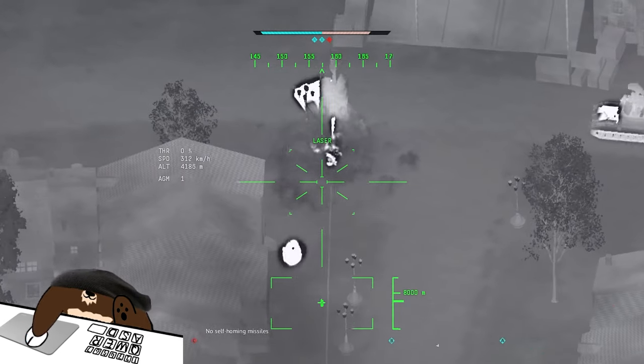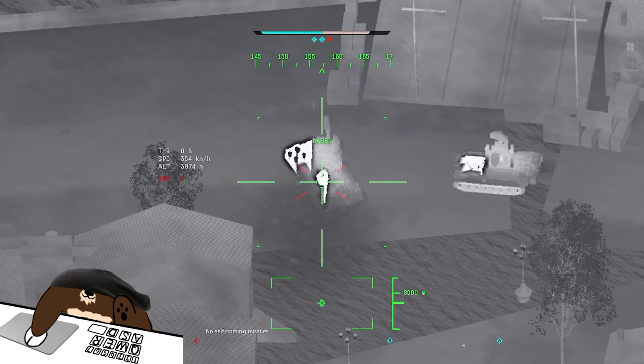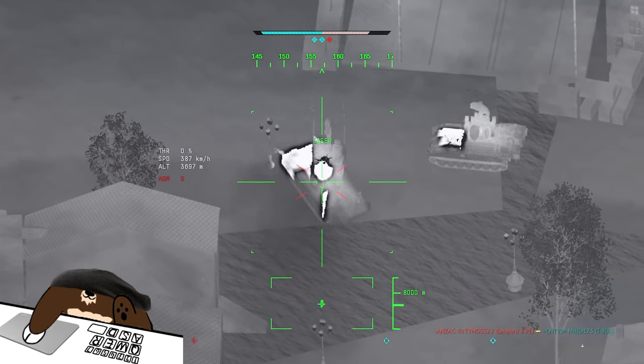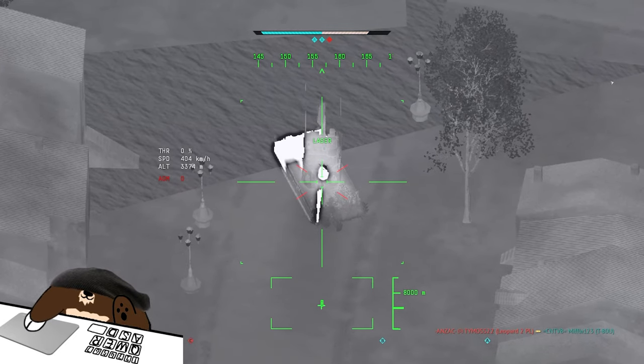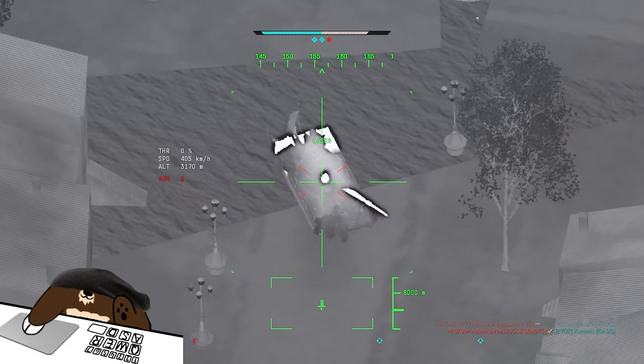Even if you launch a second missile, you will not lose control of your first missile. So for example, if you see two targets next to each other, you can launch two missiles with about 10 seconds between them to quickly get both targets. Don't launch them at the exact same time because these missiles turn quite slowly — they're not very agile.